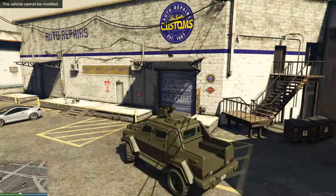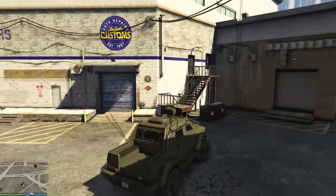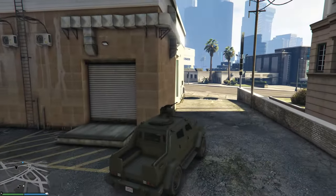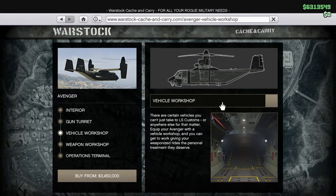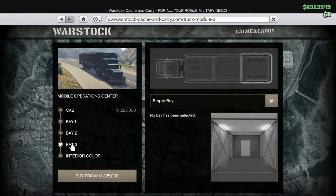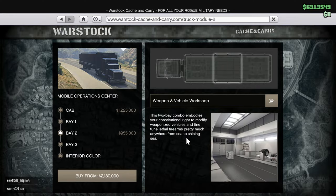The Insurgent Pickup cannot be modified in a regular workshop. But there are two other ways to purchase modifications for it. The first way is to purchase an Avenger aircraft with a workshop. The second way is to purchase a mobile operations center with an additional workshop for transport. This second method is cheaper.